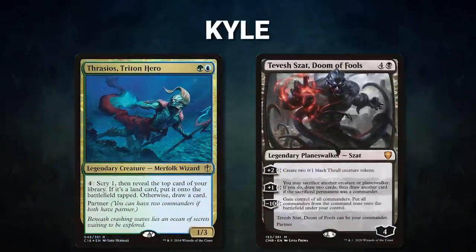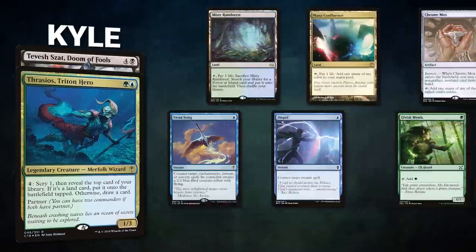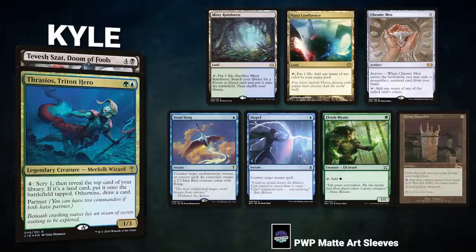Next we have Kyle piloting the partner pair of Thrasios, Triton Hero and Tevish Zot, Doom of Fools — a Sultai mid-range deck hoping to win with the Thoracal Combo or another powerful win condition. His opening hand contains Misty Rainforest, Mana Confluence, Chrome Mox, Swan Song, Dispel, Elvish Mystic, and a Grim Monolith.